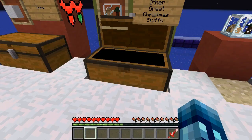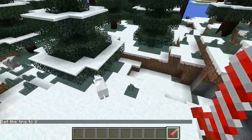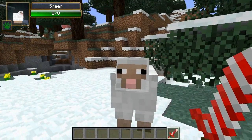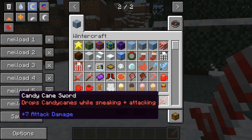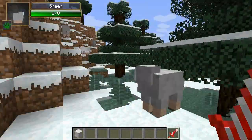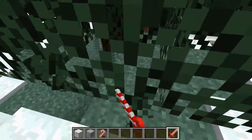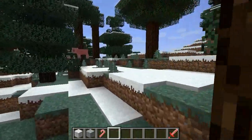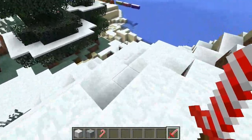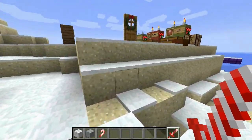The candy cane sword does seven attack damage. When you sneak while attacking, mobs will drop candy canes — tested on a sheep and it dropped one. So that's another way to get candy canes. Not sure how you get the sword in the first place, but if you figure it out let me know in the comments.